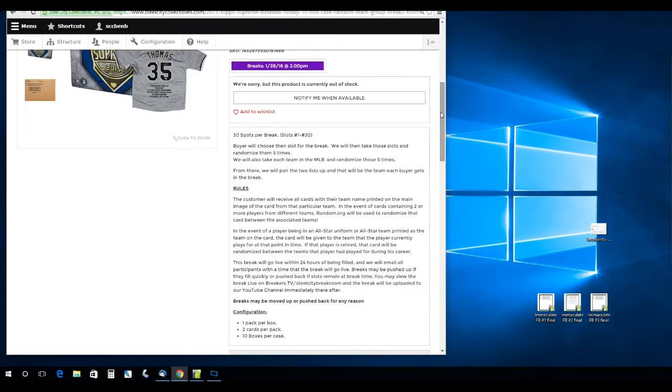The rules: the customer will receive all cards with their team name printed on the main edge of the card. In the event of a card containing two or more players from different teams, random.org will be used to randomize that card between the associated teams. In the event of a player being in an all-star uniform or all-star team name printed on the card, that card will be given to the team the player is currently on. If the player is retired, that card will be randomized between all the teams he has played for during his career — but only if they are in an all-star uniform.